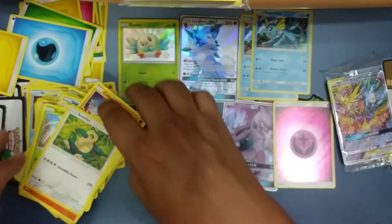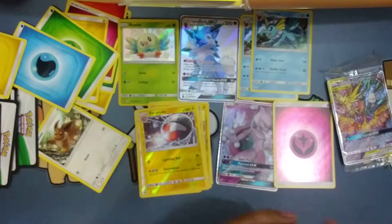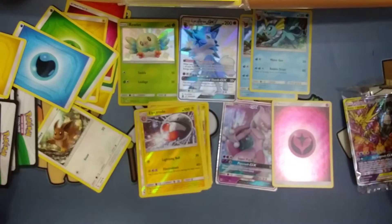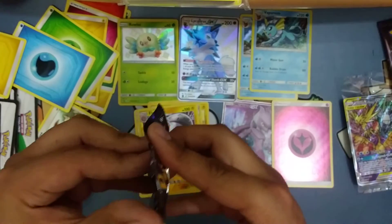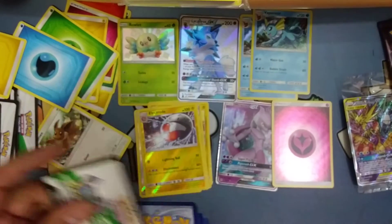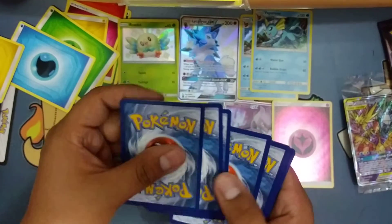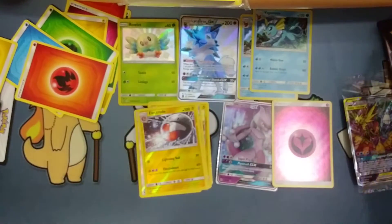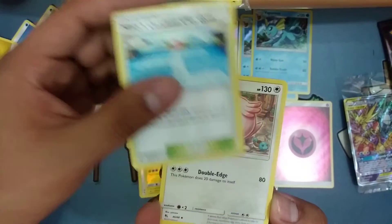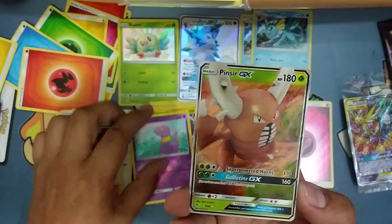The hits are slowing down. Let's hope these last two packs have something. Two more packs. In this pack we've got a Misty's Cerulean City, Chansey, Giovanni, Ekans Reverse, and a Pinsir. Bummer.